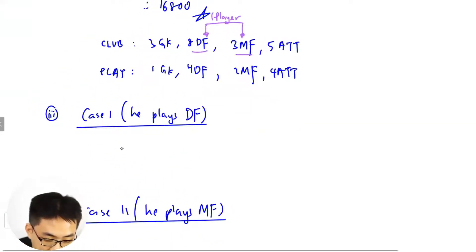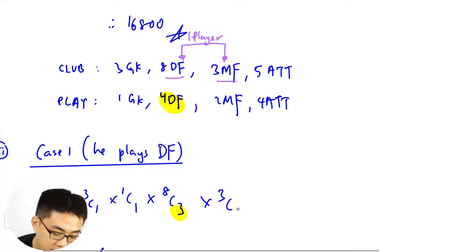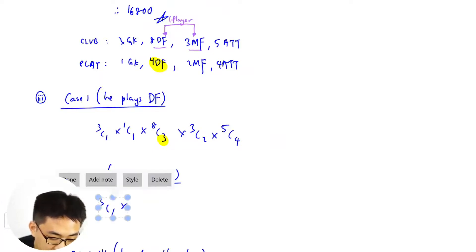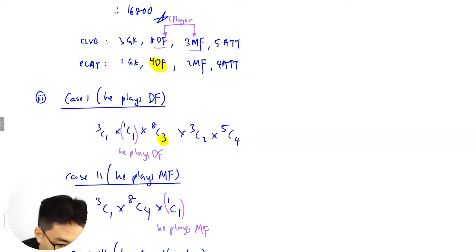Case one, he plays defender: 3C1 for GK, then 1C1 for him, then 8C3 for the remaining three defenders (since he takes one slot), times 3C2 for MF, times 5C4 for attackers. Case two, he plays midfielder: 3C1 times 8C4 for defenders, times 1C1 for him, then 3C1 for the remaining one MF, times 5C4 for attackers.